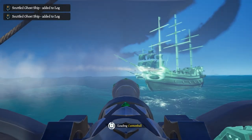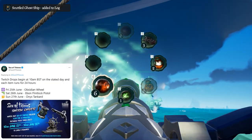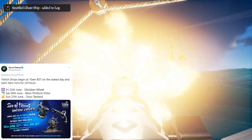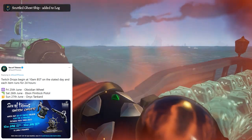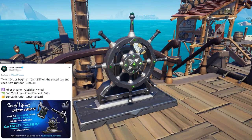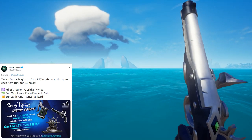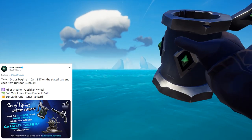Now here's how the actual drop rotation works. Starting at 10am BST on June 25th, every 24 hours after that the reward will rotate. On June 25th from 10am to 10am BST the next day, the Obsidian Wheel is available. On the 26th, the Ebon Flintlock will be available. And then on June 27th, the Onyx Tankard will be available.